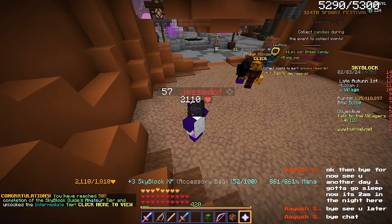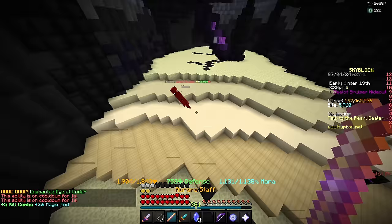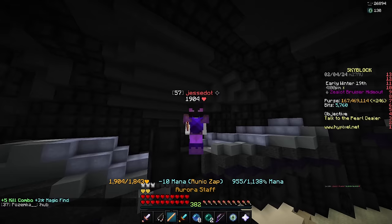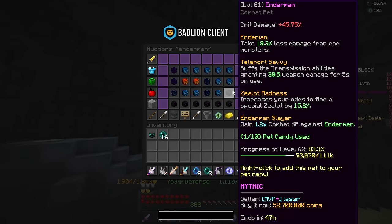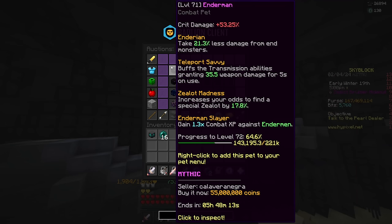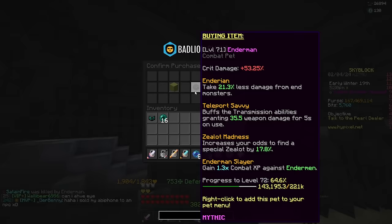It is now the next day and it's actually very late — it's a little over 4 PM and I only just logged on, and it's literally a Sunday so it's not like I had school or anything. I'm kind of disappointed in myself, but I do have something I want to spend some coins on. I want to buy a mythic enderman pet because they increase your chance to find special zealots — I honestly should have bought one at the start of Jerry. I think I'm going to buy this level 71 for 55 million coins.